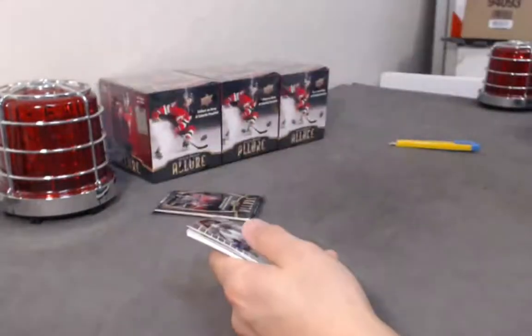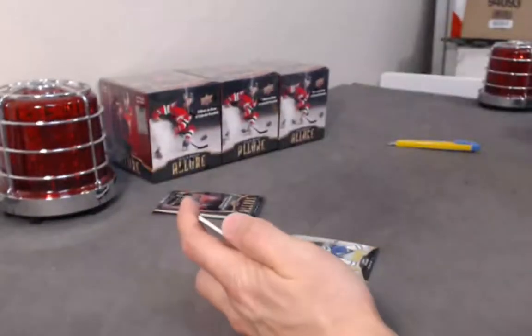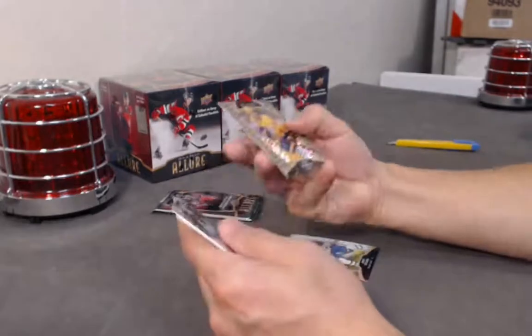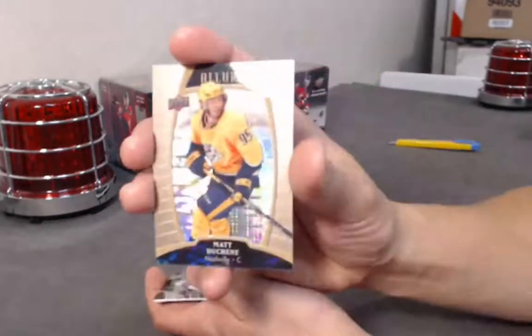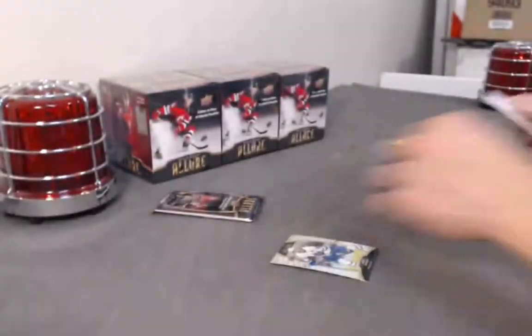Dante Fabbro base rookie. Victor Olufsen top 50. We have a Pewter — right side up this time. Matt Duchesne. Rasmus Sandin. And an Ascension base rookie.